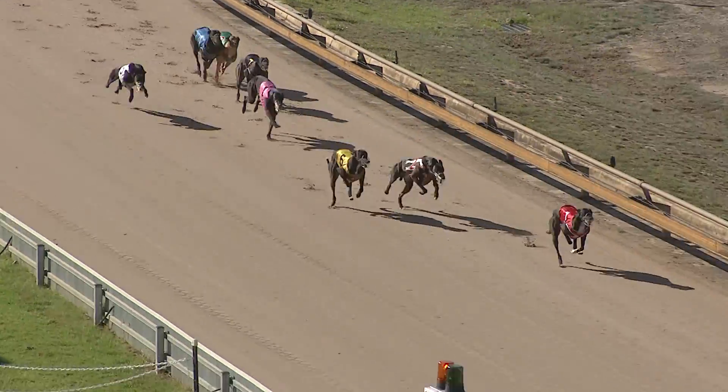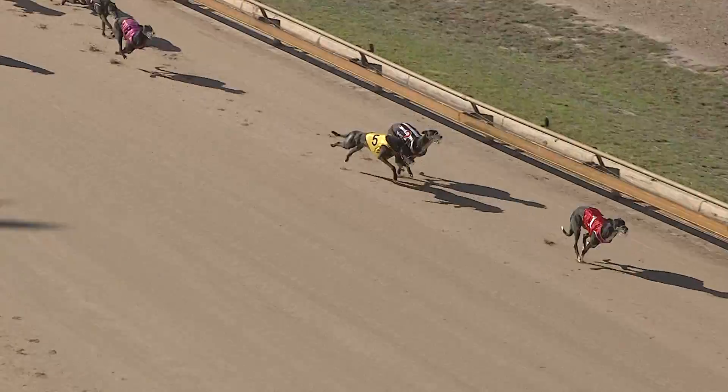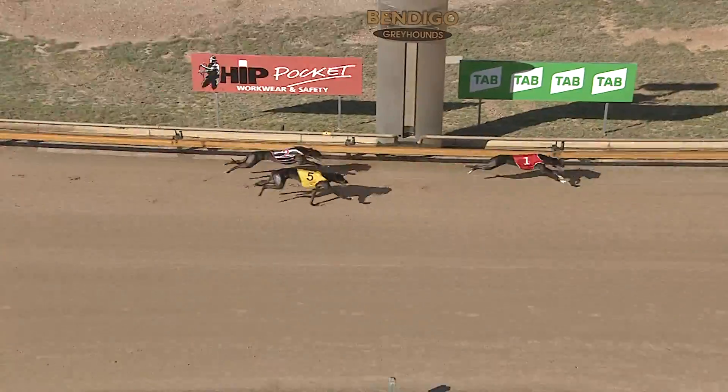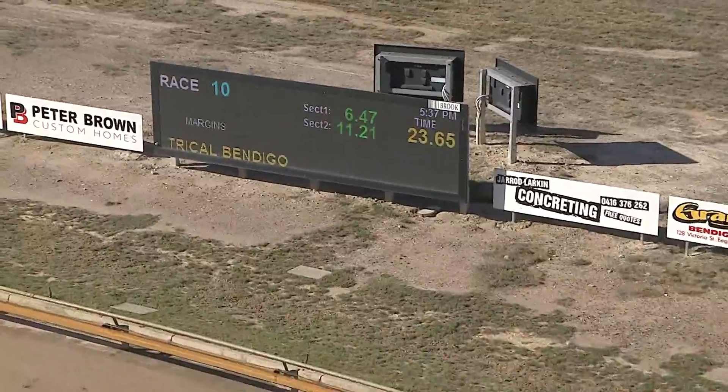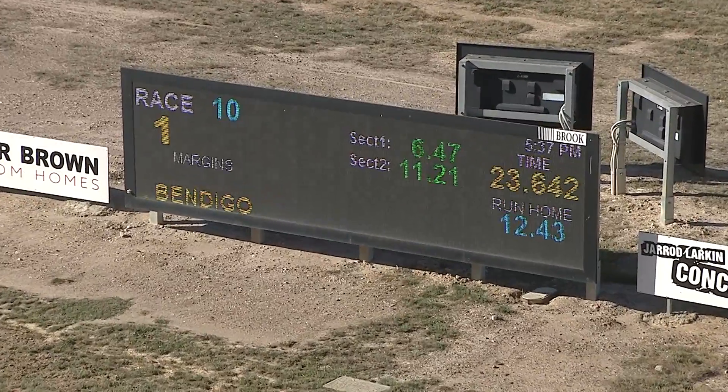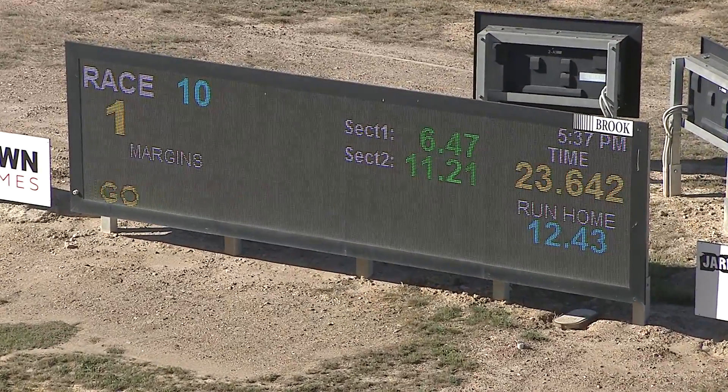Paddy's Marble led Aston Gates down the outside with Super Big. It's Paddy's Marble in control and wins it. Super Big second, Aston Gates third, Special Empire fourth from Esme, and also Cracker Jack Suni, No Player, and Well Built. The last pair to cross the line. Another fast run, 23.6-4-2.